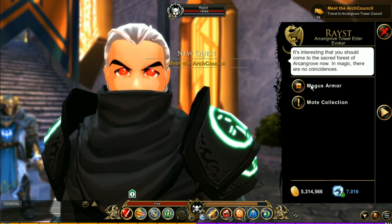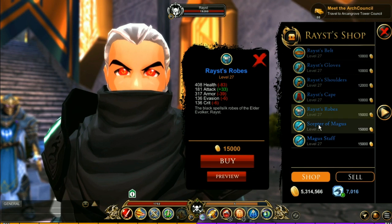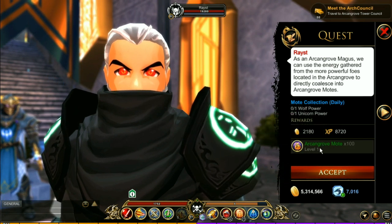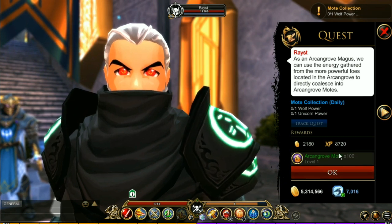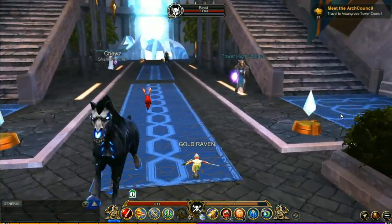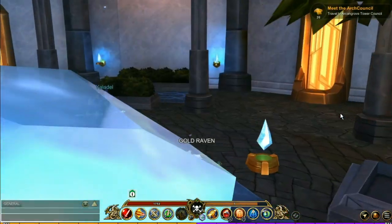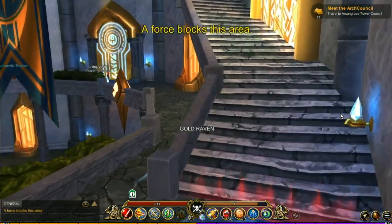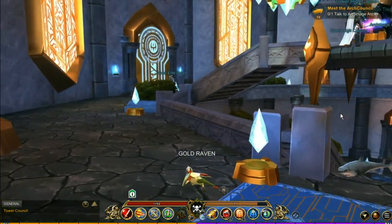We've got a couple of things here — let's check the moat collection. A new daily: Archingrove Moat! That will come in handy. So now we've got a new daily we can do, giving you a hundred moats — that's going to make it a lot easier getting the items you want. Now I've got to go meet the arch council, or is it arc? Like archmage — maybe it's archmage. I'm terrible with names. I guess I've got to go upstairs... I really love this environment, it's got like a Skyrim kind of vibe to it.